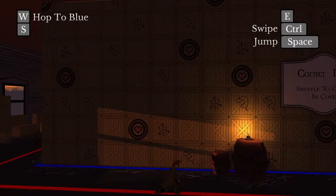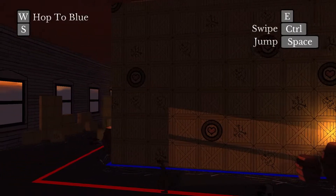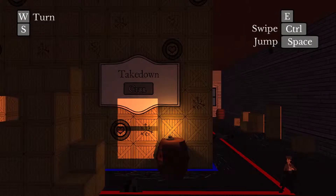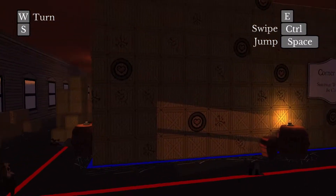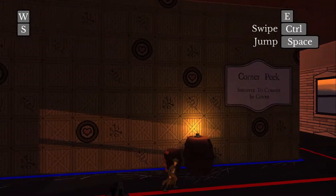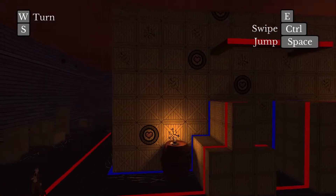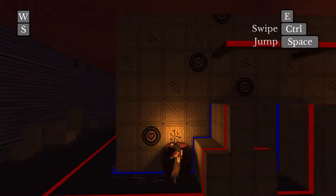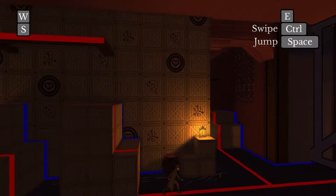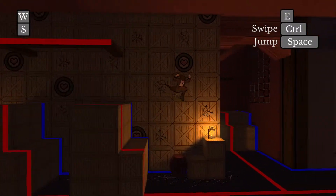It tells you about the corner peek here but the camera movement is not fluid and definitely needs work. I can give it leeway since it's early access. There's no reason to peek here — it was the other one you needed to peek. This is just the tutorial area.